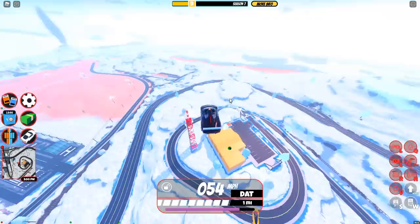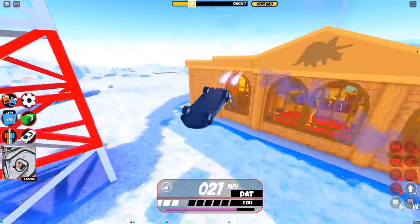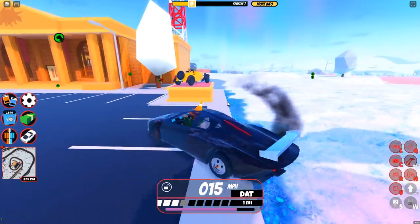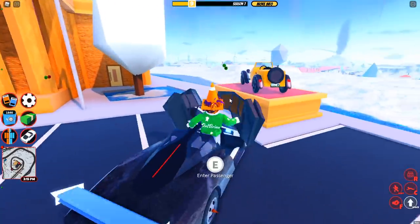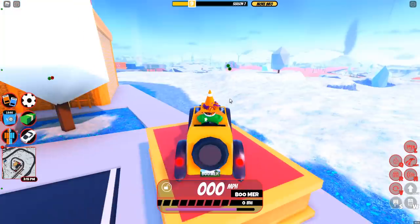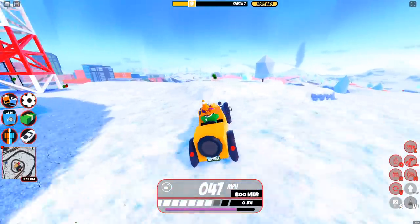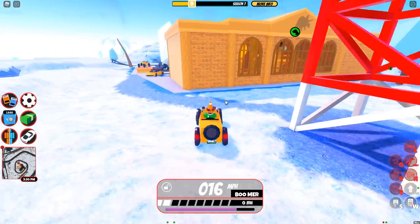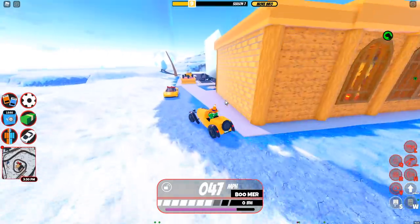The next vehicle that's going to be removed is actually at the museum, so let's go ahead and head over there. Here we are at the museum — nice flip anyway — and the car is the Classic Car. Yes, this is going to be removed. It's actually quite a decent vehicle for its price: 50k for a pretty nice car. It's also a really good off-road vehicle, and it's pretty good for escaping the museum.